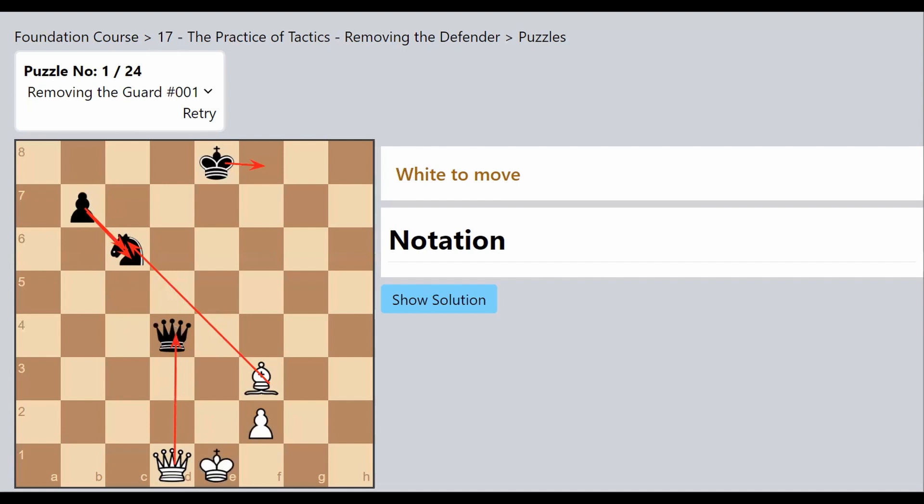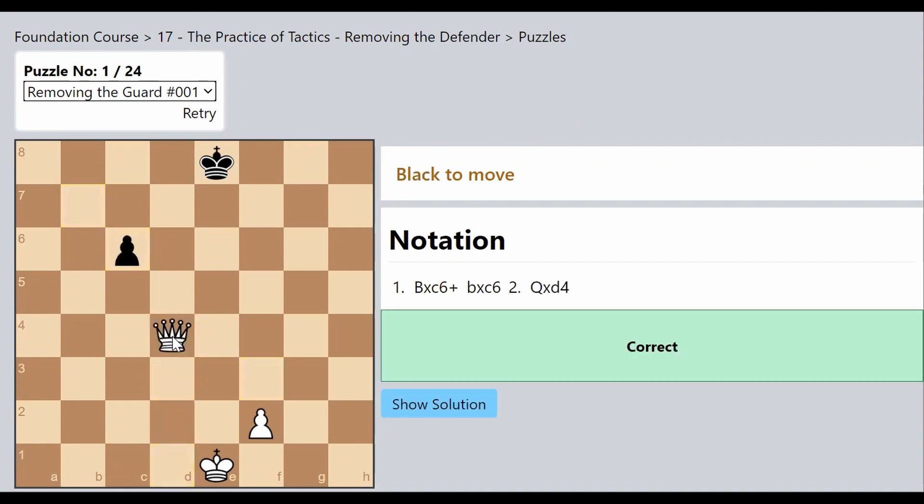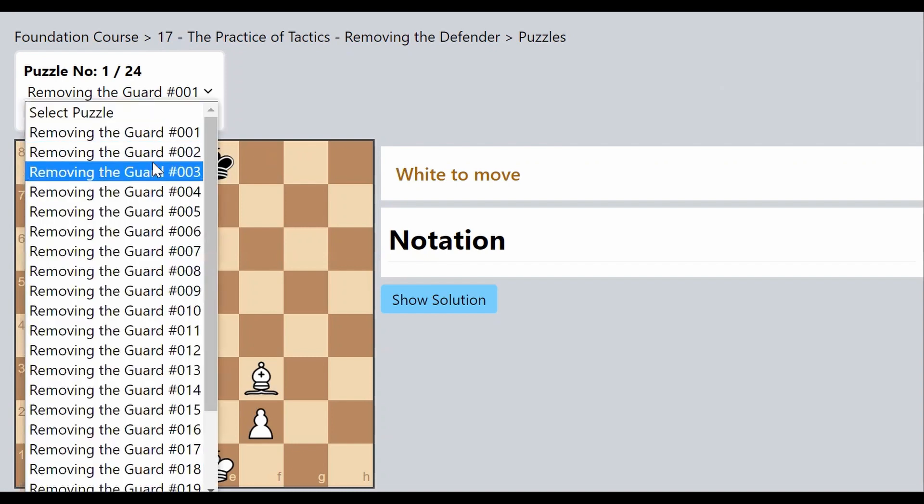So what did we do in this tactic? We removed the guard — we destroyed the defender. The Knight was the defender of the Queen on d4. I go ahead and capture the Knight, the pawn captures back, and now the Queen on d4 is without any support. We can simply capture it for free, unlike the earlier scenario where the Knight would capture back. We removed the guard — a very powerful method of gaining an advantage.